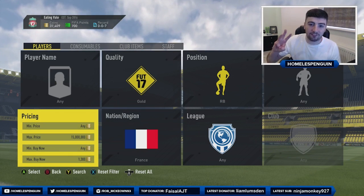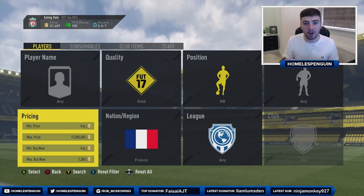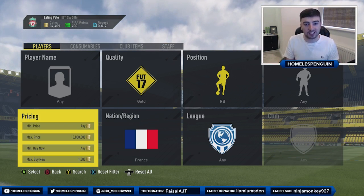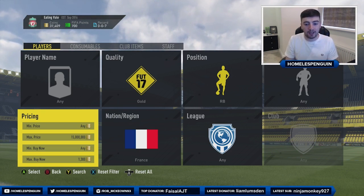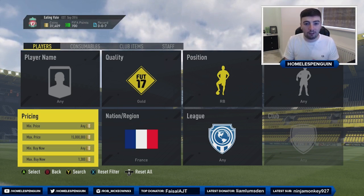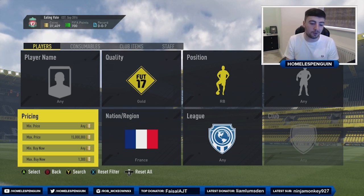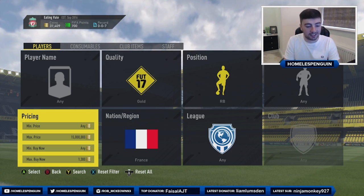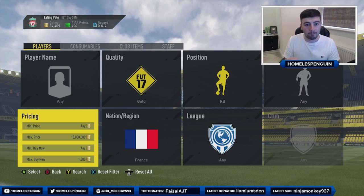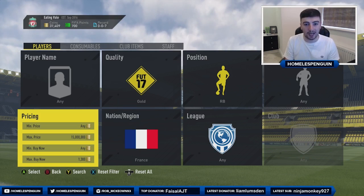We're going to move on to our third and final filter of the video, and this is the one with the shortest period of time remaining to be successful. Unfortunately this finishes at midnight tonight, so you want to hop on this filter immediately. It's going to be gold right backs of French nationality, regardless of league. These are going for around 2000 coins right now, so you want to be sniping at around 1.3k. Honestly guys, this sniping filter is ridiculous — definitely go hit it up and spam it until midnight tonight.